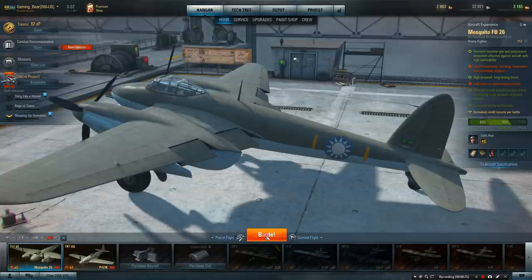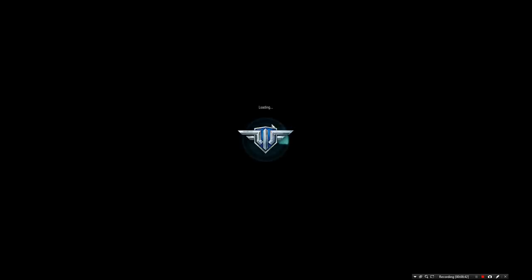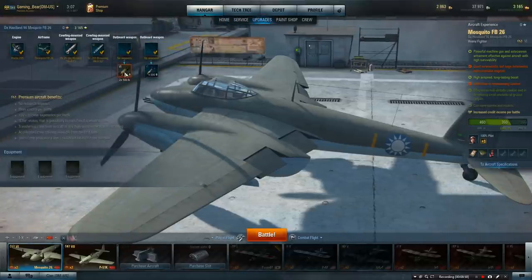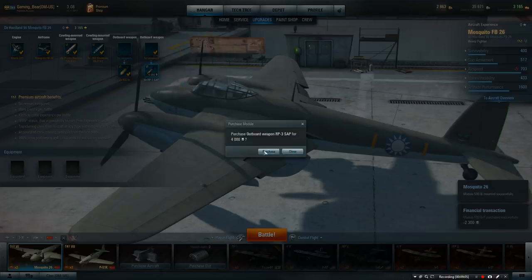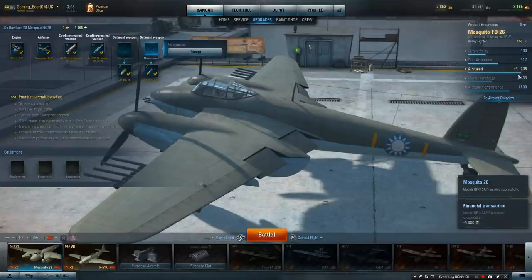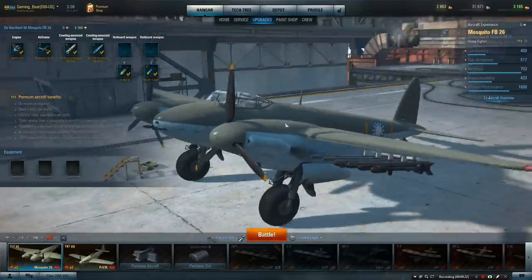Let's get into the first game and test this out - is the Mosquito worth that amount of money? Is it a good plane? It's got no rear gunner but the guns on the front are good. Let me check to see if there are any additional items like rockets or bombs before we get in - I've normally got rockets. Yes, we've got the option of both rockets and bombs. Let's check how this changes the abilities of the plane. You lose five airspeed because of the rockets and everything else is identical with the bombs. So you lose five speed - I think that's definitely worth it. Let's get into that battle.